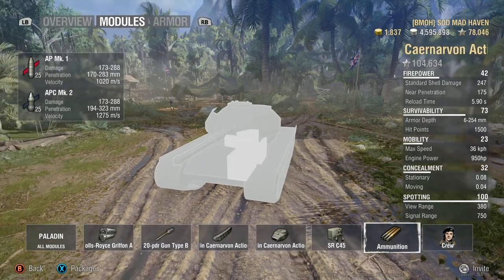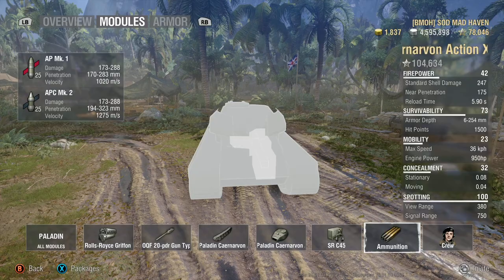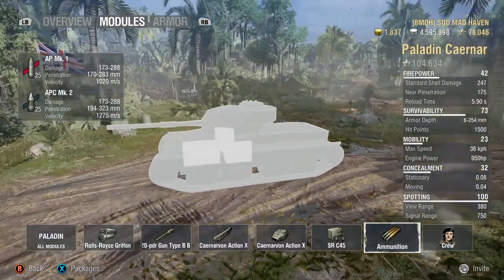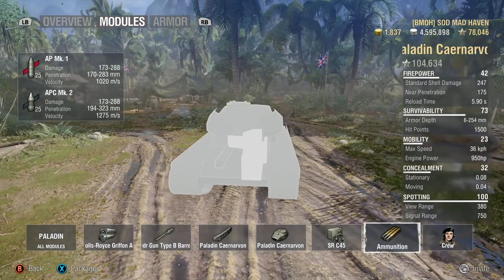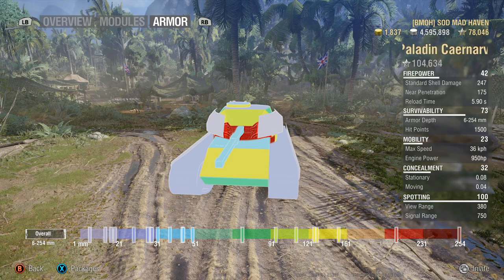Another thing: this is a British tank, so your ammo rack is in the front right whenever people are facing you. Try to keep that covered as much as you can. There is no ammo in the back of the turret, but if they can penetrate the front of the turret on the thickest part of the armor, that's just something to be aware of.